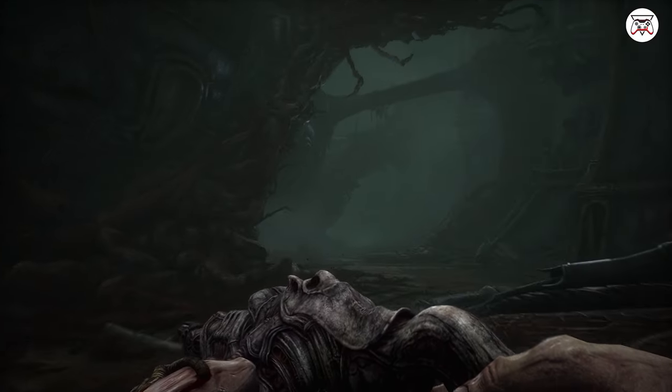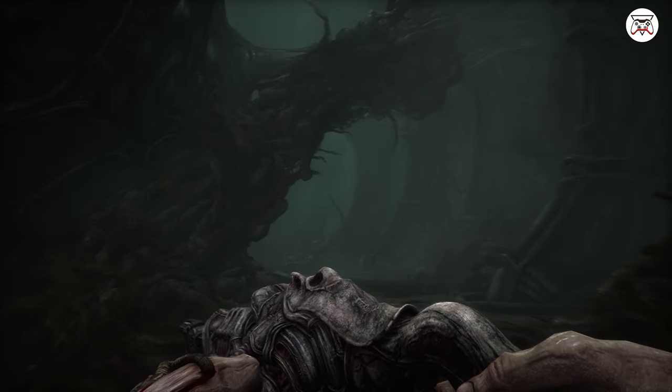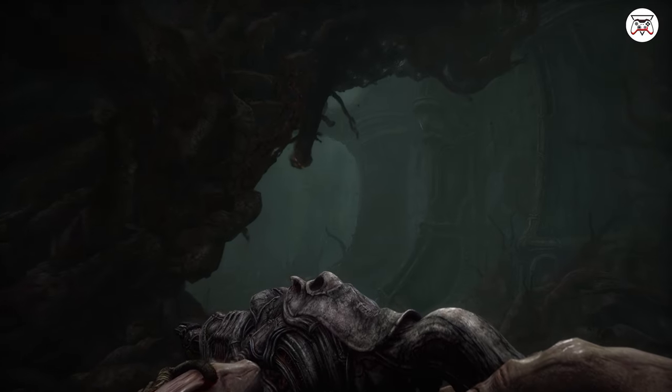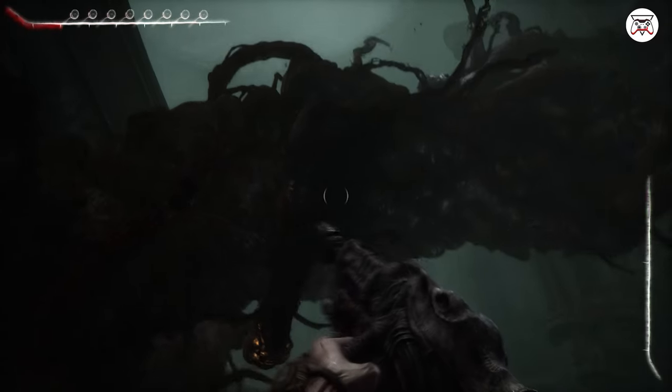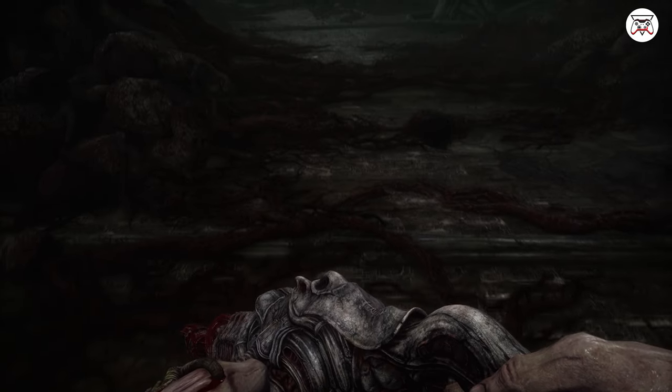Tip number 5. Throughout your adventure in the world of Scorn, you'll come across organic alien life forms that like to hang on ceilings. These will spit acid at you and hit you if you do not dodge them. The best way to kill them is to use your melee weapon that you get early on in the game. Two direct stabs to the face and they will drop dead.